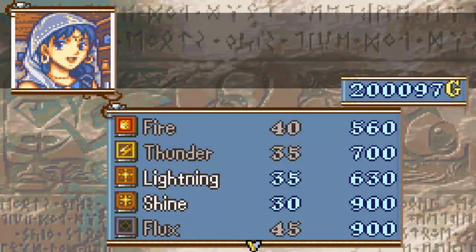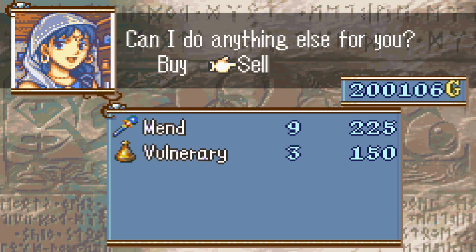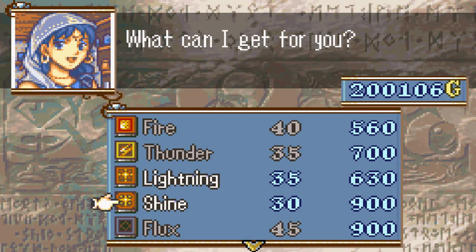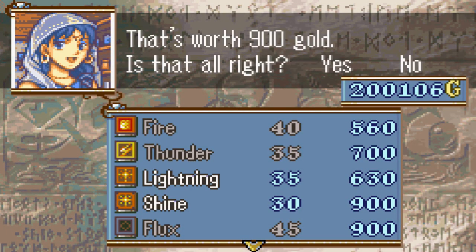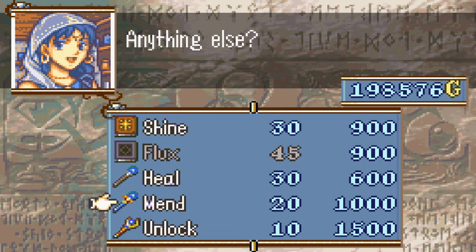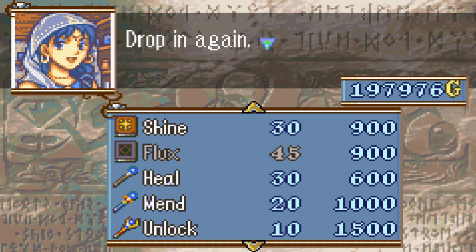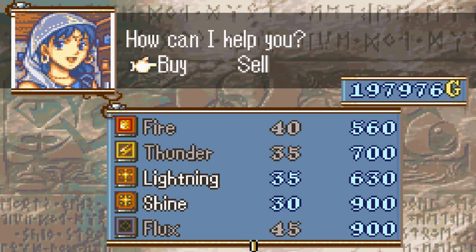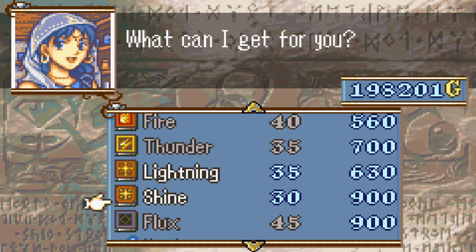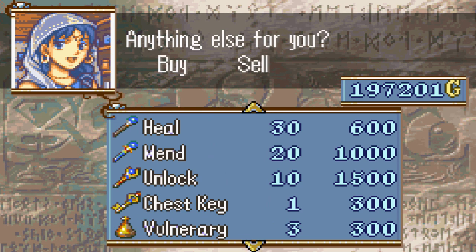Same with Natasha — only this time we need to sell a Lightning, because one Lightning is going to be useful. She can use Shine, so let's get her a Shine because that's more powerful, and a Lightning, and also a Heal. I should sell my old Mend and buy a new Mend. Okay, new Mend — she's all sorted.